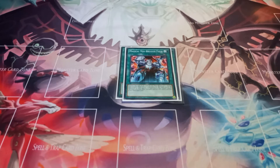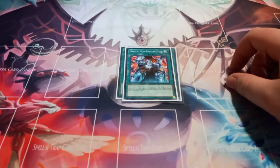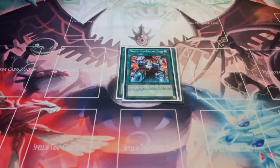You can also play Oracle Zephyra, which makes your opponent search for a Zephyra monster. But I play Magical Midbreaker Field just because when your opponent activates it, they can't activate new field spells anyway, and it prevents both players from targeting the other player's monsters.